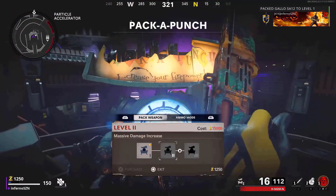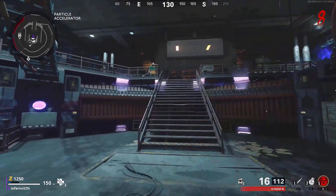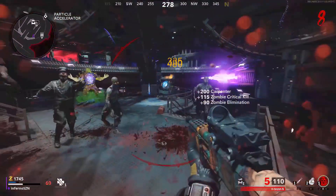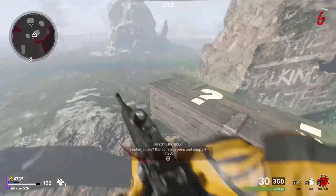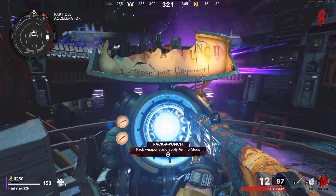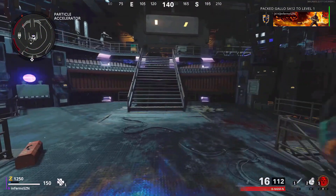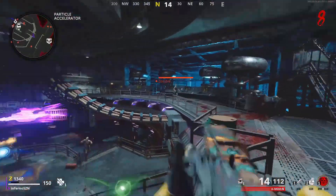The next glitch is a weapon duplication glitch. It works with every single gun — the gun used in this video is a Gallow. Turn on the power, then activate Pack-a-Punch. Have one gun you want to duplicate and another gun, such as a wall gun or one from the mystery box. You'll also need 5,000 points. Make your way to the Pack-a-Punch machine, then hold your interact button — for PlayStation users that's square — for about half a second, then quickly switch to your other weapon. Once you exit the Pack-a-Punch machine, you will have two of the same gun.